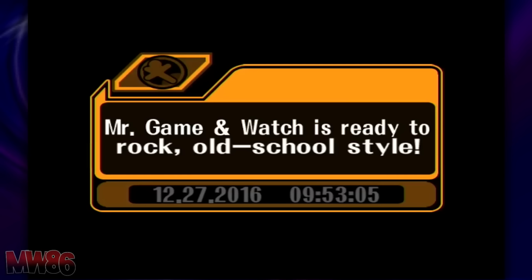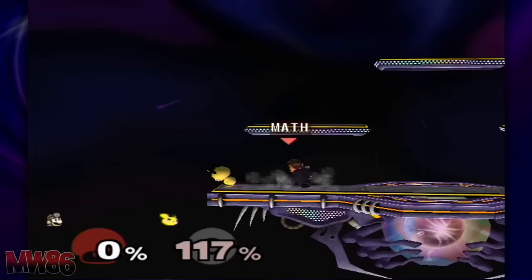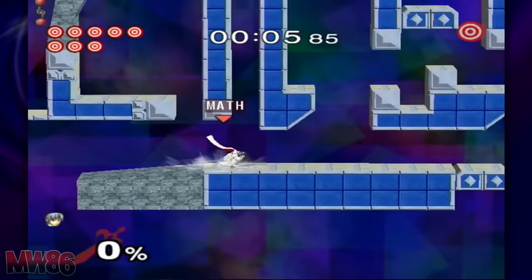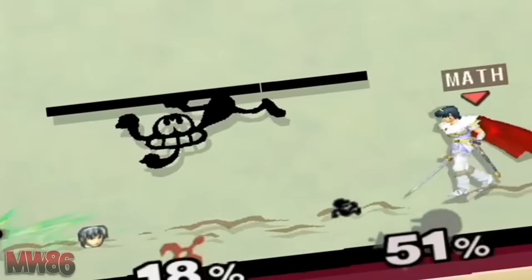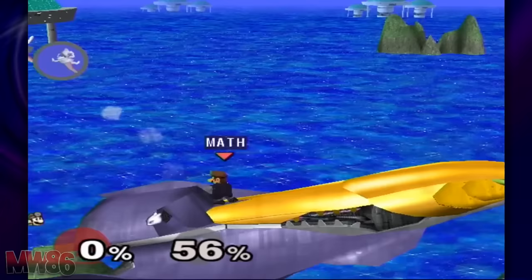No matter what, Mr. Game & Watch will be the last character you unlock. He has several methods to be unlocked — you can complete Classic Mode, Adventure Mode, or Target Test with the other 24 characters, where Zelda and Sheik count as one, or complete 1000 versus matches. I highly recommend Target Test, as you will unlock Dream Land by doing Target Test with all 25 characters anyway. Mr. Game & Watch will battle you upon completion on Flat Zone. Defeat him and unlock the best character in the series — who was never actually finished for this game. Just wait till Brawl, my 2D friend.